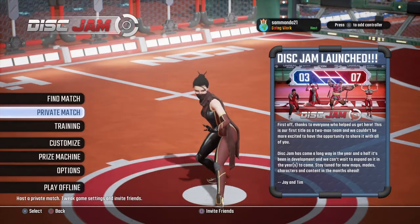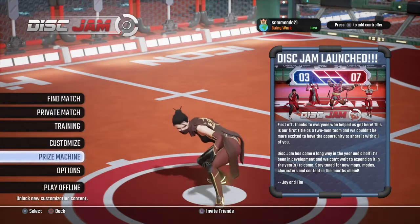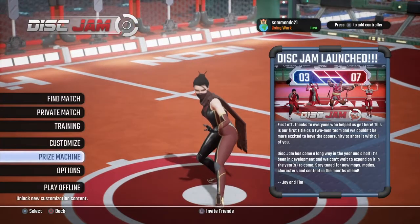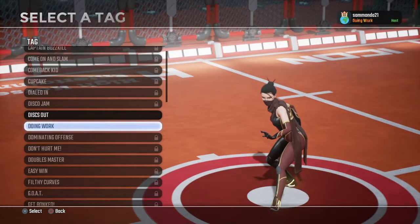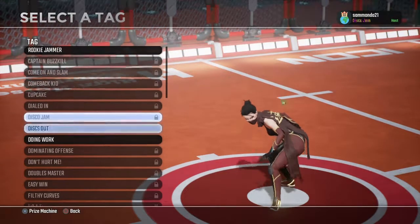The goal is to reach 50 points and you have to win two sets out of three. Once you win you will unlock currency for this game, which you can redeem at the prize machine. I have only 135 so I cannot redeem anything, but at every 1000 coins you can come here and receive a random prize, which should include a tag — I use 'Doing Work' — but look at this, you have a lot of them.